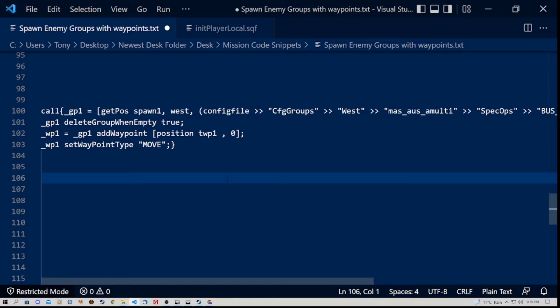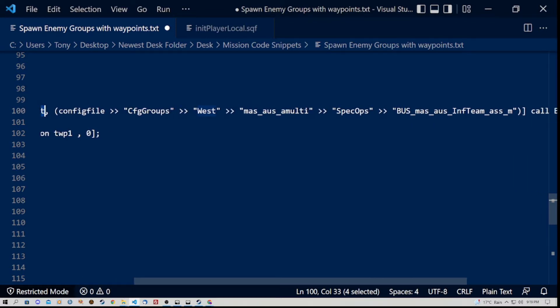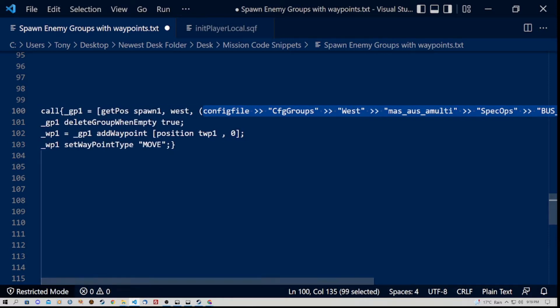Next let's look at the code we're placing into the trigger. The things to note are: spawn1 — on this line there is a call command to get the position of spawn1. The unit side will be West. Then we have a config line from the editor which gives us the composition or configuration for the group of troops we want to spawn in. I'll show you how to get that if you're not familiar with it.